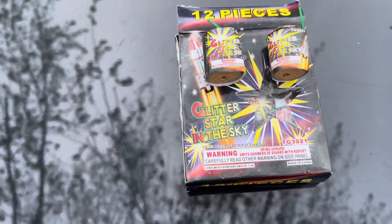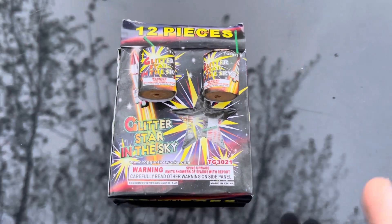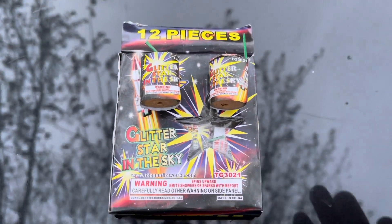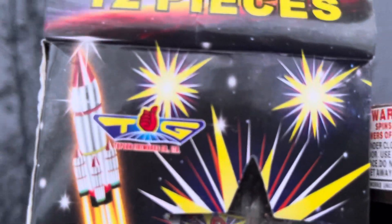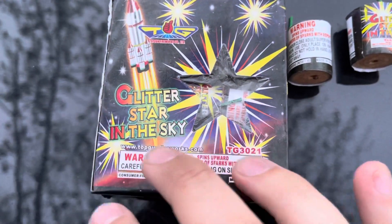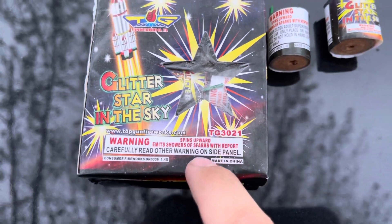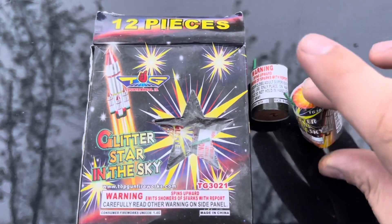Yo, what's going on guys, it's Crazy Steve Pyrotechnic Techniques, welcome back to another video. Today's video we're going to be demoing a cool little novelty here by Top Gun Fireworks. These are called Glitter Sky, Glitter Star in the Sky. It's a spin upwards, emit showers of sparks with report device, so we'll see what's going to happen here.